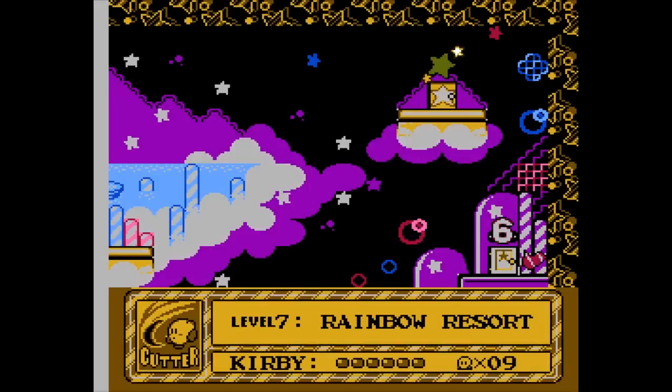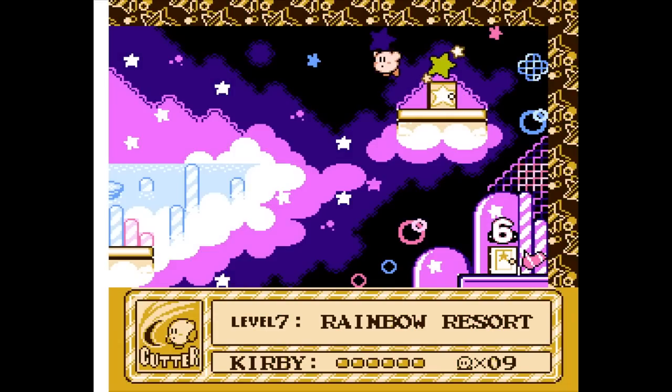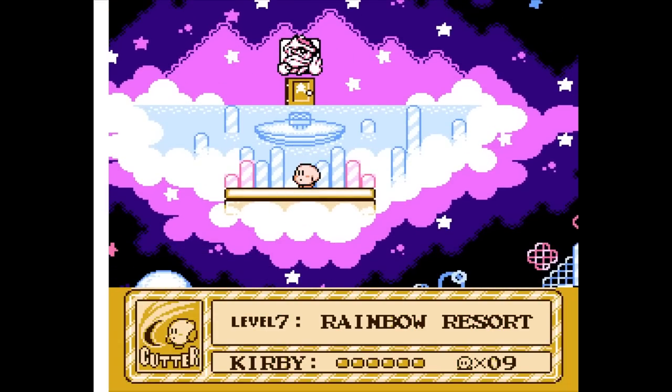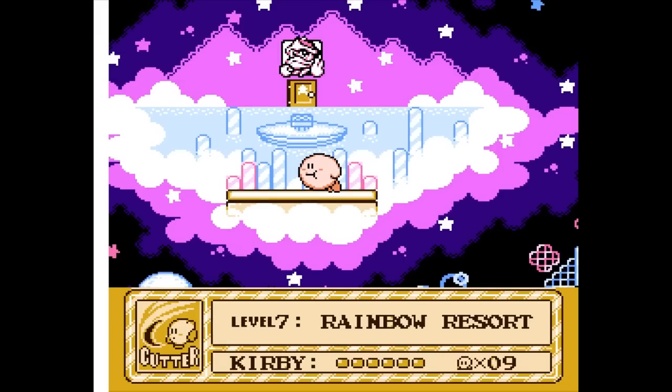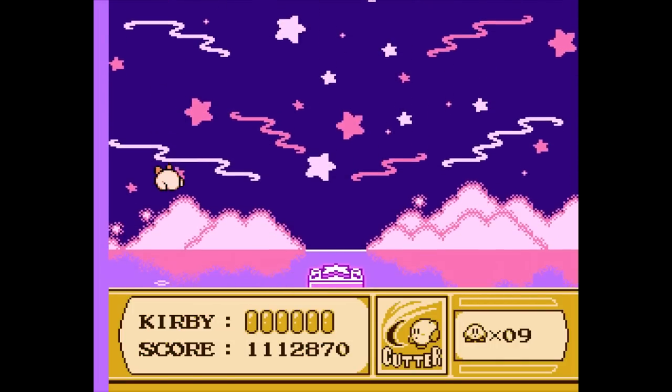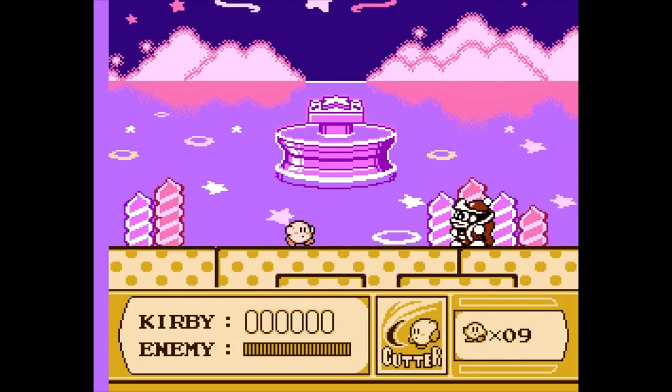Nice little sort of pink sunset for this one. Lots of levels unlocked so far. Let's check this out — this might be the final boss. I'm really not sure because you can see the fountain in the distance — that's where King Dedede stole the star rod. So I'm guessing King Dedede himself might be back here. Here he is! So we got the cutter ability to take him on. Hopefully that's enough for us.